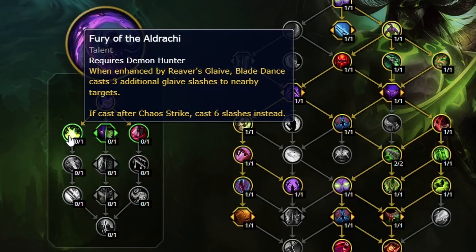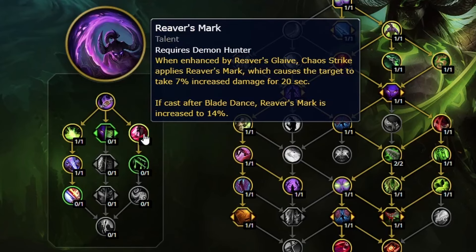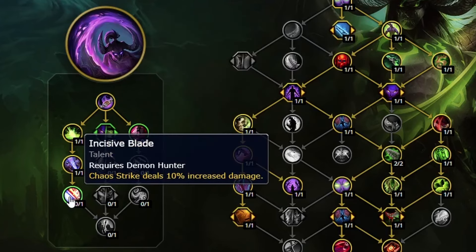Your first point will go to Fury of the Aldrachi. Every time you cast River's Glaive, cast Chaos Strike once before casting your next blade dance. Follow up with Aldrachi Tactics for even more Soul Fragment generation to accelerate your combos. At level 73, you pick River's Mark, which does not really do too much for leveling.